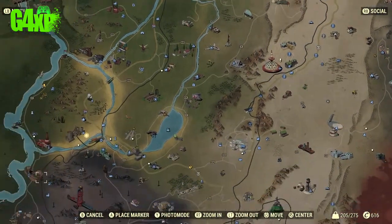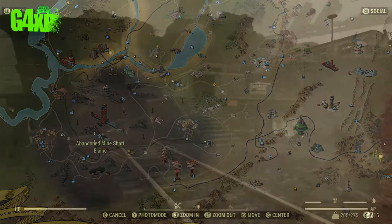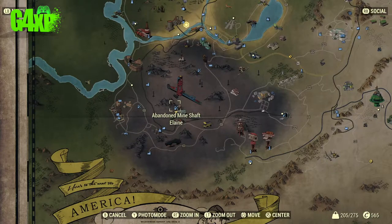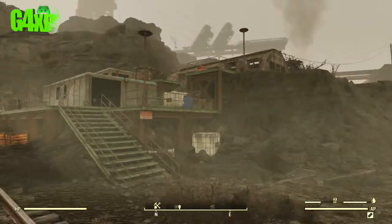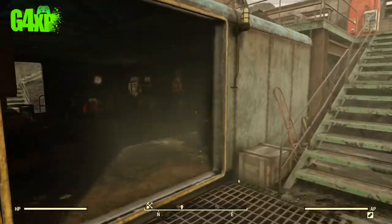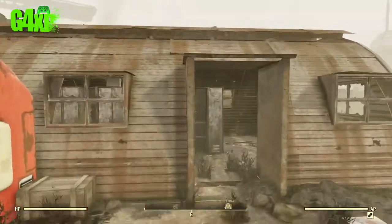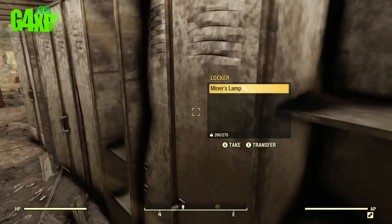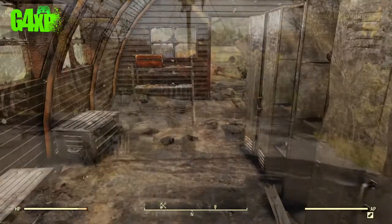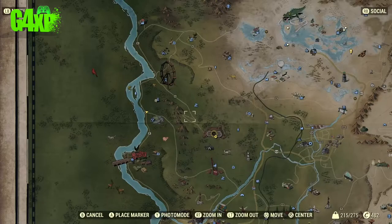We're going to go way down south to Mount Blair and the abandoned mineshaft called Elaine. When you spawn in, go straight up the stairs, hook a right, straight up again, then through this door and off to your left. Go to the middle set of lockers and you'll find a TNT donkey t2.